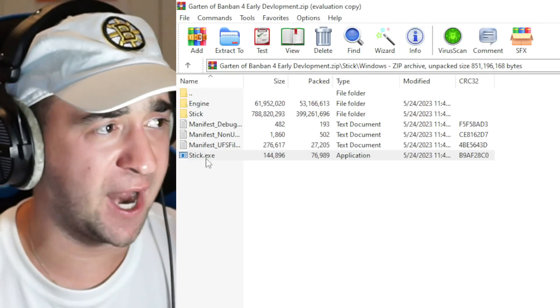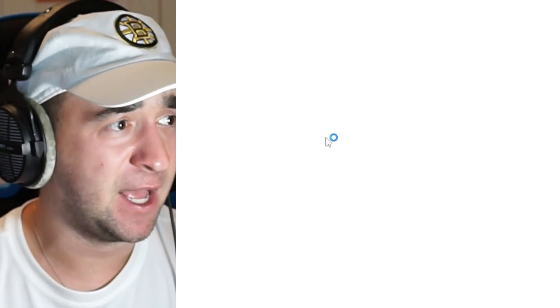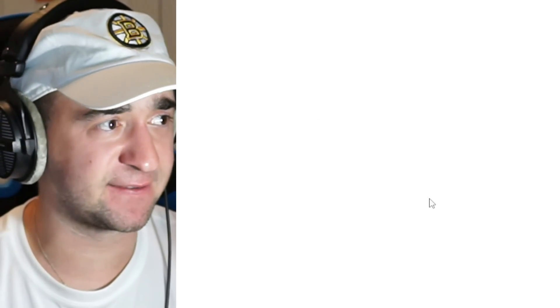Three, two, one — open up. What is going on? What is happening? Something is launching. It's saying there's known issues with my graphics driver. I hope this doesn't hack my computer. Three, two, one — let's launch.